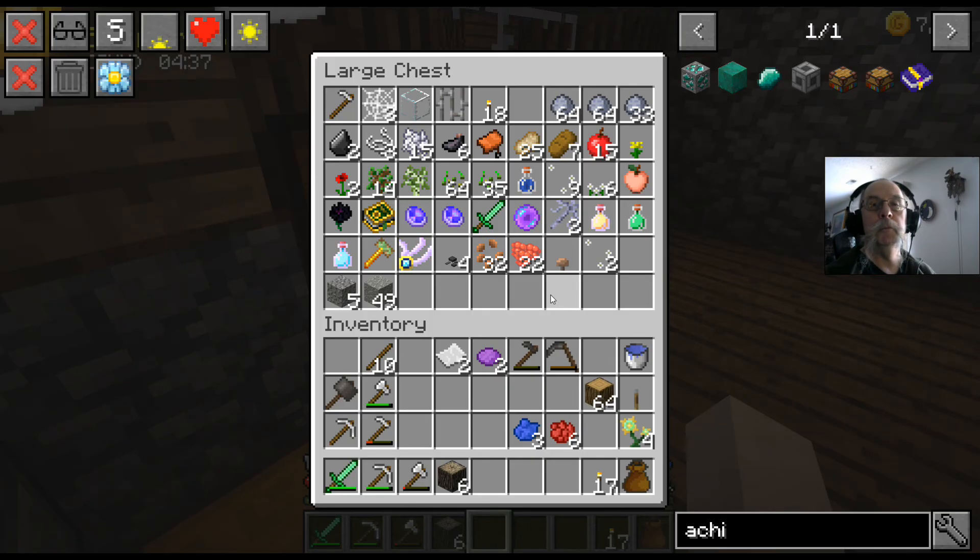Okay, so now let's — oh, crap, I just picked those back up, sorry. Let's get that in here. Let's go over here. I think the achievement table needs purple dye, and purple dye is red and blue, I think. I hope that's right.